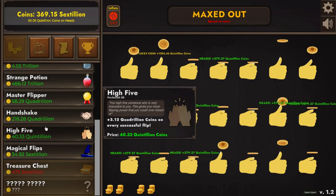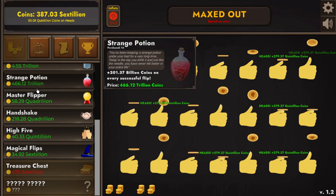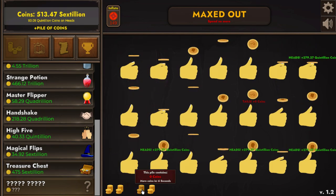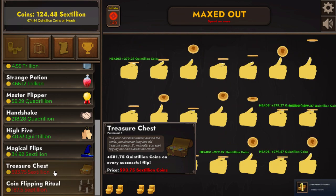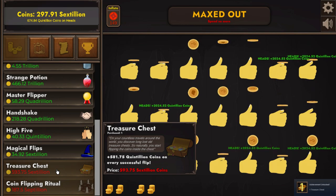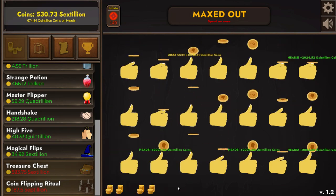Now we're gonna get our first treasure chest, and I'll fast forward at times four speed up to the 10th treasure chest, then we'll go to another clip. The first treasure chest gives you an achievement, and you get one at 10 also. Let's fast forward — that's times four right there.